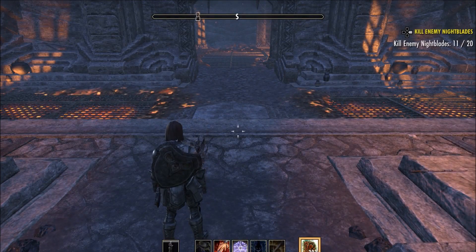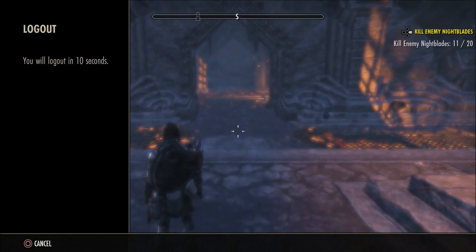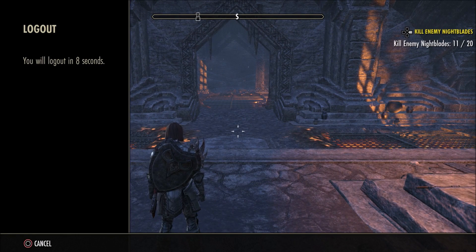From there, log out and log back in, and you can basically do this over and over again — the swords will respawn every time. Once you've logged in and out as many times as you want, you'll have a full bank and full inventory, whichever you prefer.